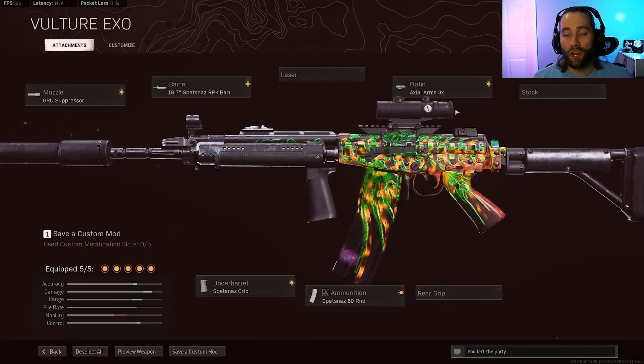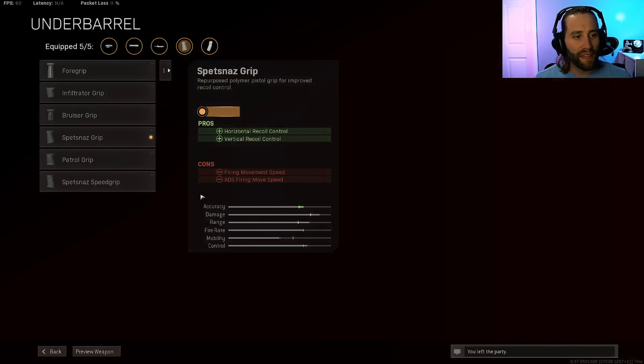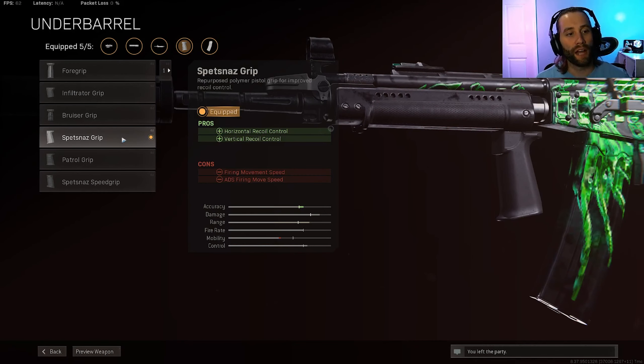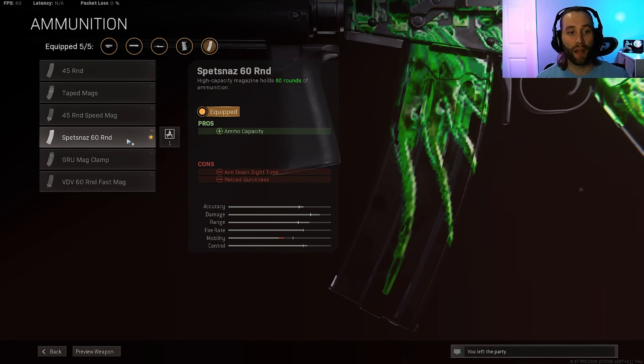For optics, just go with what you're comfortable with. I like the 3x — I think it's the cleanest, so I go with that one. For the underbarrel, I use the Spetsnaz grip because it helps out the most with recoil control. And for the ammunition, I go with the standard 60-round magazine just because it doesn't hurt your ADS as much.